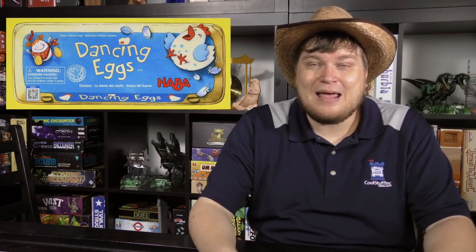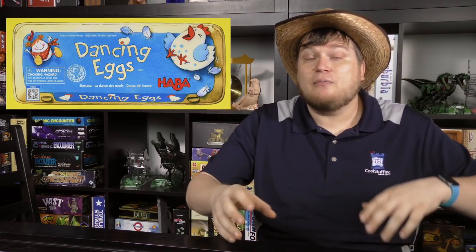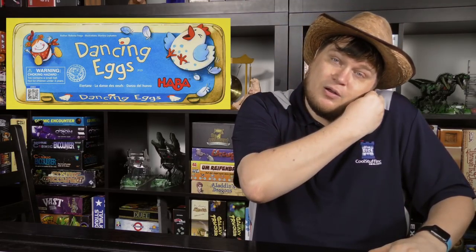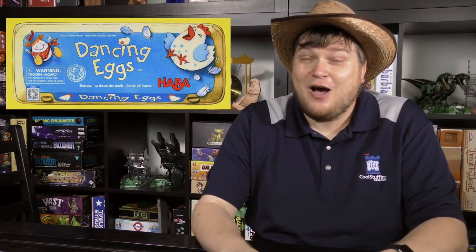Dancing Eggs comes with big rubber eggs and an egg carton. You bounce or grab the eggs, and whenever you get one you have to hold it — maybe between your cheek and your shoulder, your armpit, or between your wrists — and still keep playing the game without dropping any eggs. It's really fun to watch other people play.